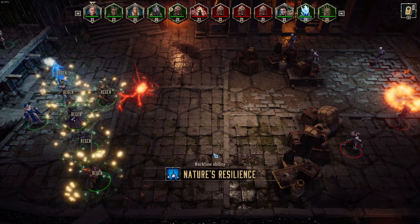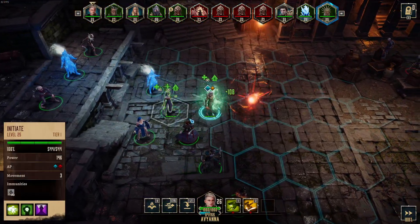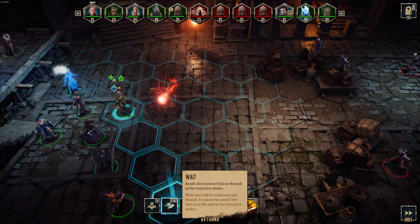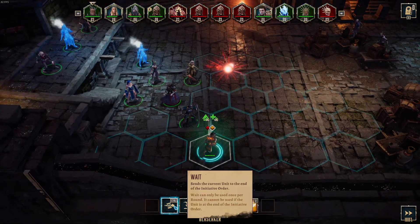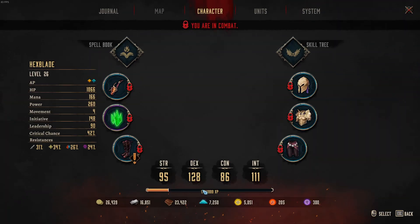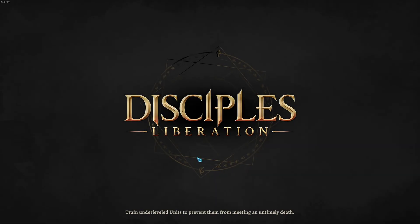We are three levels ahead of them. Aviana — orb of power, just wait. Berserker, wait. We're missing some units. Oh my gosh. So sorry, guys. We are clearly not ready for today's episode.